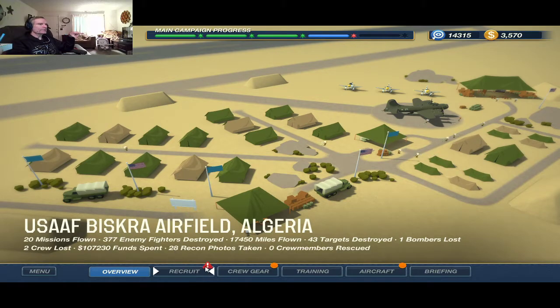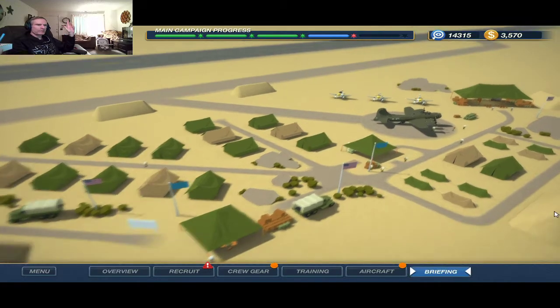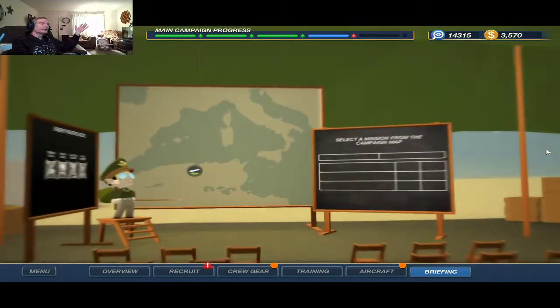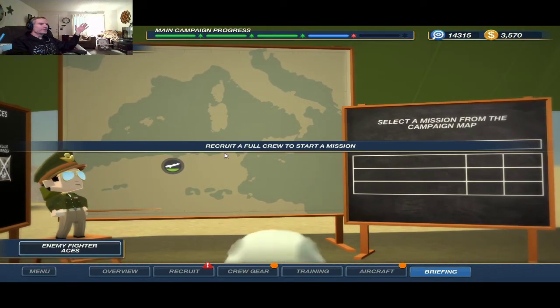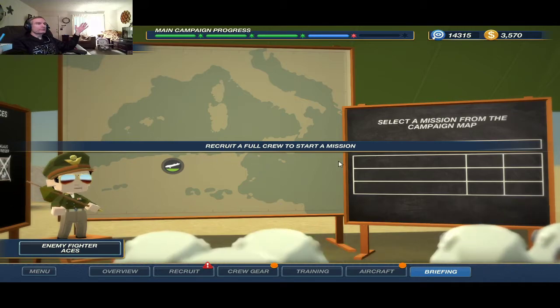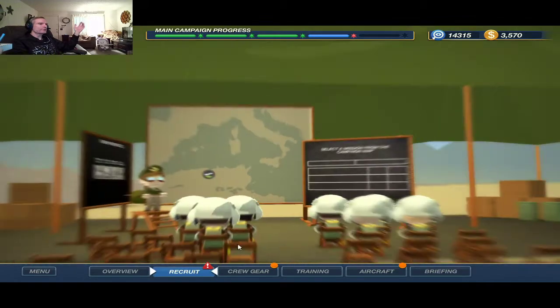We are one crew short right now because we've lost one bomber in this campaign and two crew. Notice this recruit button has a little red triangle — that means we have to recruit somebody before we can go on to a mission. Obviously we need a pilot, so let's go to recruit.